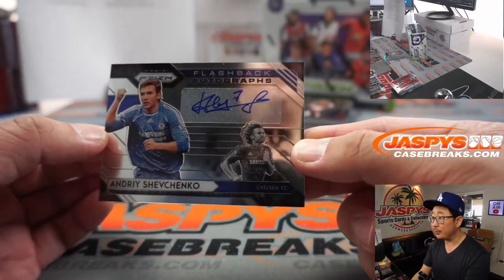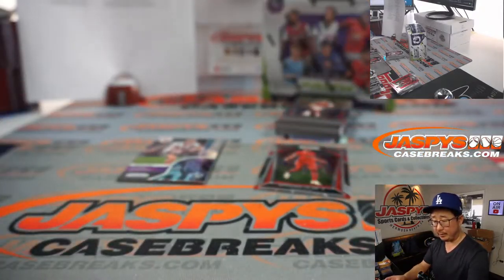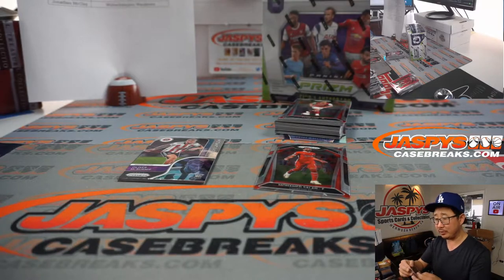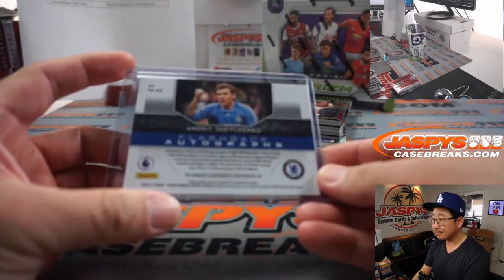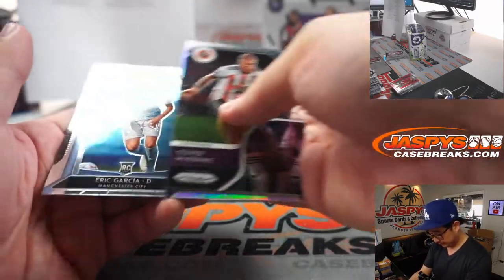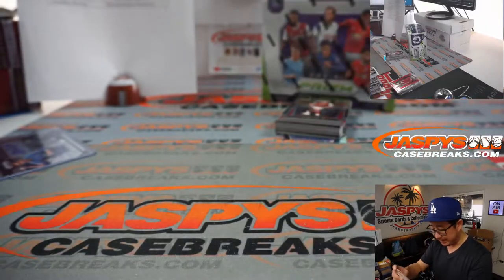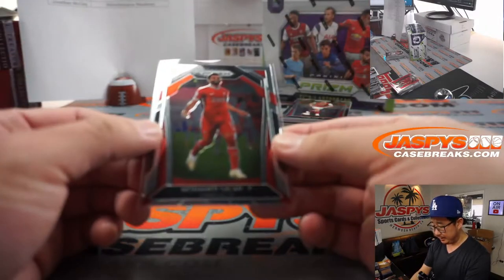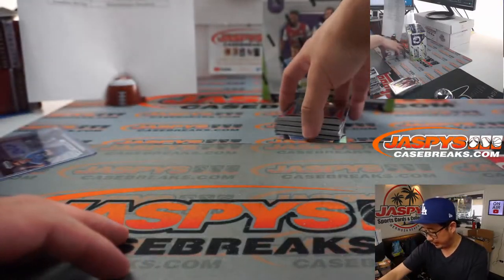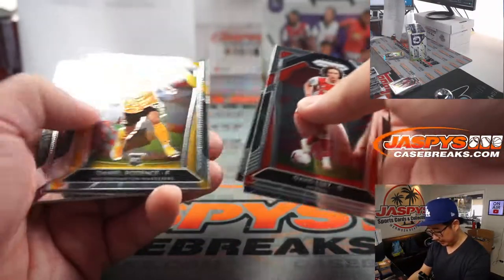There's Andrei Shevchenko — old Chelsea player — his autograph going to Edward. Last spot mojo strikes again — last spot mojo, 60% of the time it hits 100% of the time. The math checks out. There's Mohamed Salah — scored a goal today. I think he's currently the leader in goals in the Premier League, in line for the golden boot as they call it.